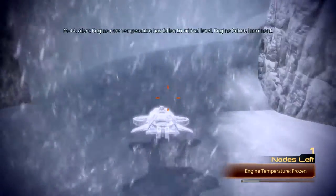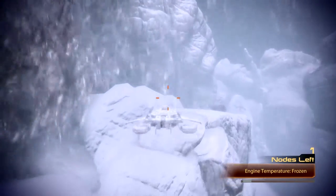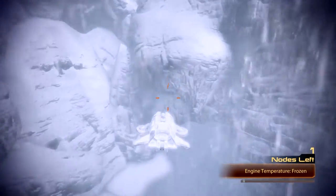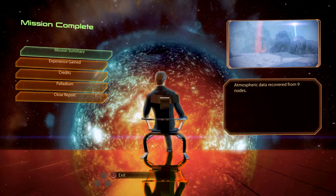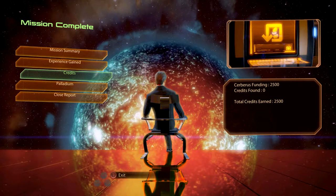Alert — engine core temperature has fallen to critical level. Engine failure imminent. I think we're going to fail, people, because I don't see where to go from here. Alert: catastrophic system failure — switching to emergency power and requesting immediate extraction. Really? So what does this mean? Do we have to do this all over again, or is that it? Oh, that's it, okay. So we got all but one of these nodes, I guess.